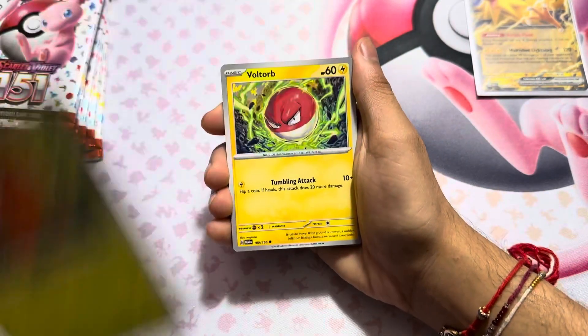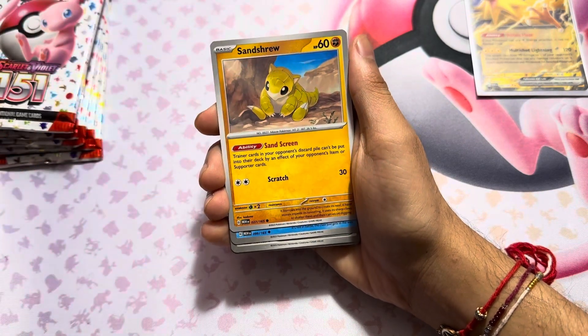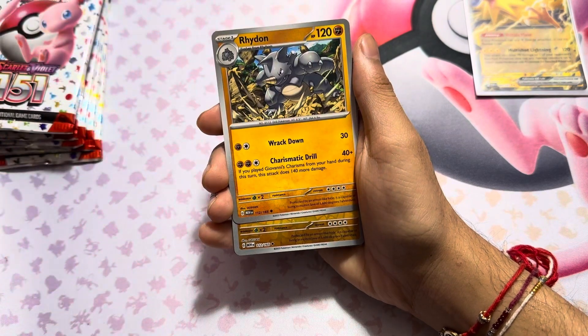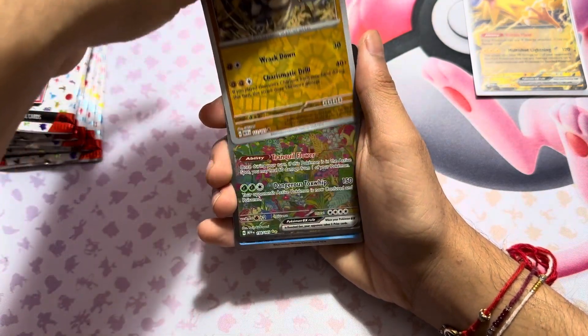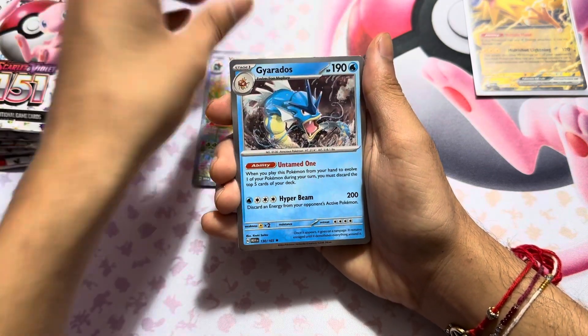Here we go. Paras, Paras, Voltorb, Krabby, Sandshrew, Kingler, energy sticker. And we got a Venusaur EX!